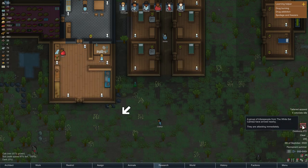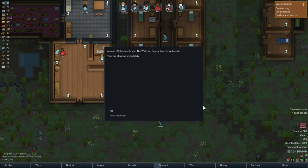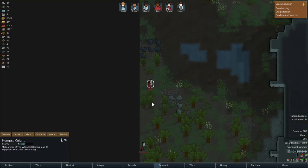A group of tribespeople from the White Eagle Camisa have arrived nearby. They are attacking immediately — they're not even giving us time. It looks like two people.